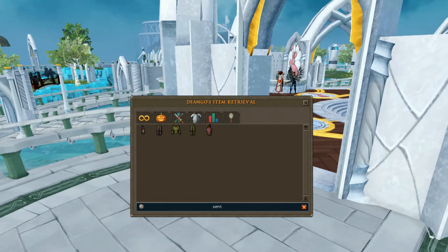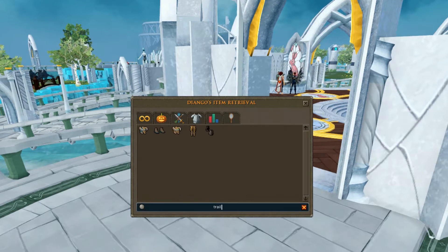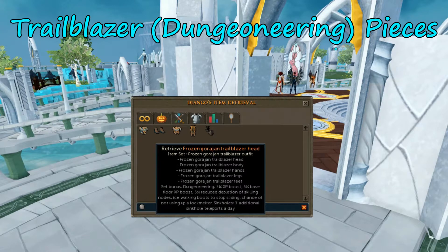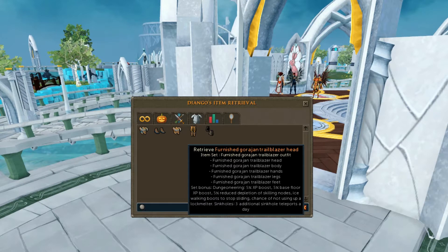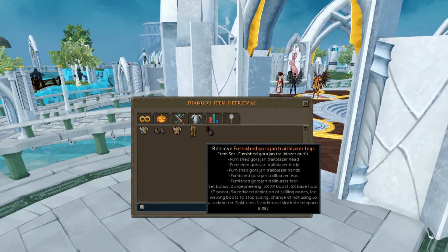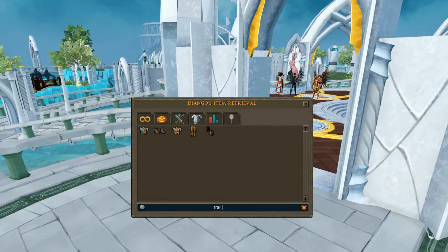Are they all called sentinel? No, the Dungeoneering is called Trailblazer. So let's see what we have of Trailblazer: frozen head, frozen feet, furnished head, furnished legs, and occult hands. So we're nowhere close to finishing those.